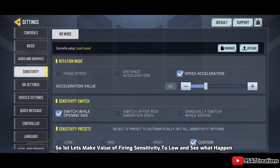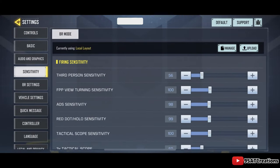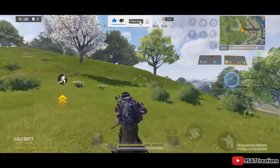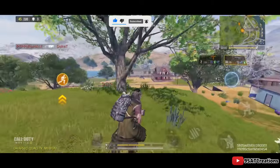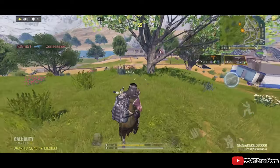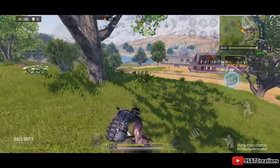So first, let's set the value of firing sensitivity to low and see what happens. On a low value, I can't move my crosshair fast when pointing towards a target, no matter how fast I swipe on my screen. As a result, my shooting aim will not support zero recoil, and bullets will spread and can't hit the target.